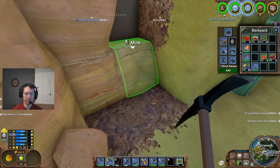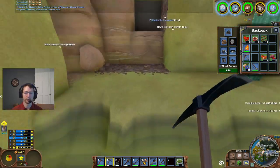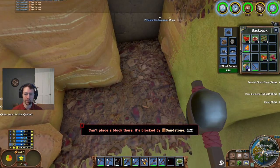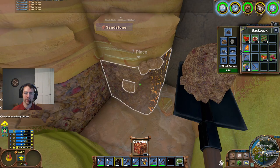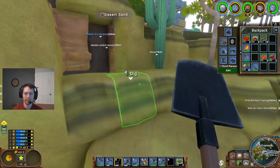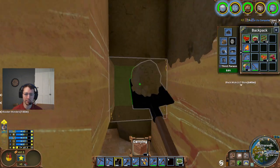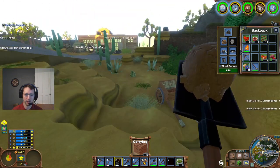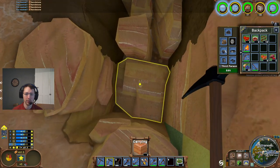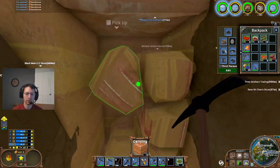I know from the previous replay when there was the server reset that there's some limestone down there. So I'm going to go ahead and pick up all of these. We'll go ahead and put those over there — it's always nice to be able to get a free sampling of that. We'll do the same with the clay; there's a decent amount of that right there as well. And then we'll do the same with the sandstone. I can always use that for making more mortared stone.